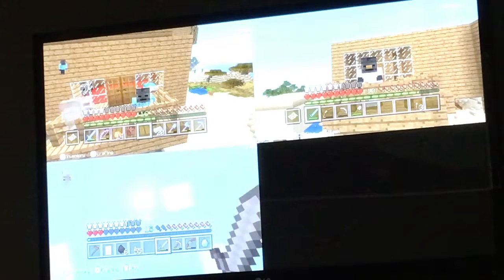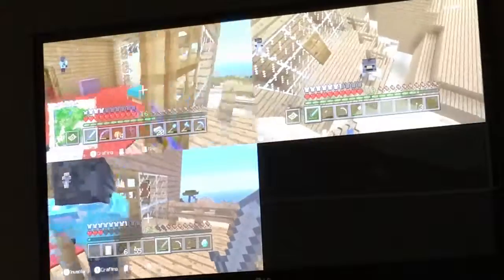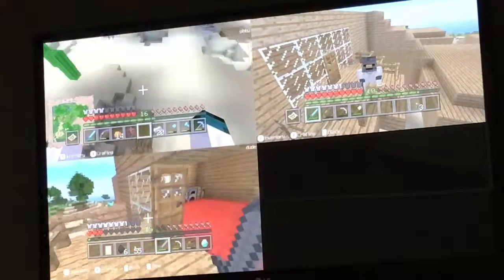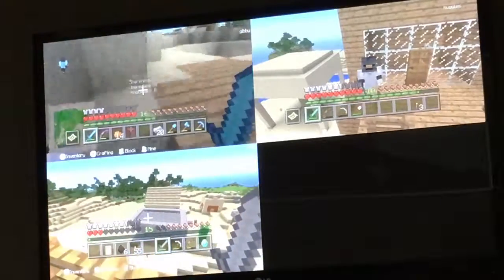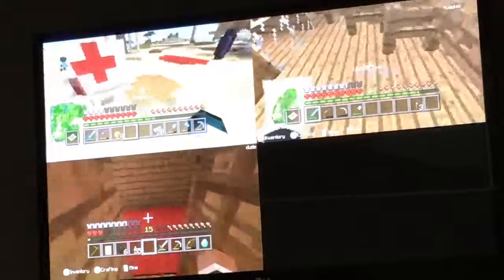Hey guys, what's happening! Today we are back in Minecraft let's play episode 19 or 20. We are joined by a new person on my channel - his name is Eli, we are joined by Jab's channel, and we are joined by Andrew. Me and Gibbs both got wither skeleton skulls, but we're not going wither skeleton hunting today - we are building a potion shop!